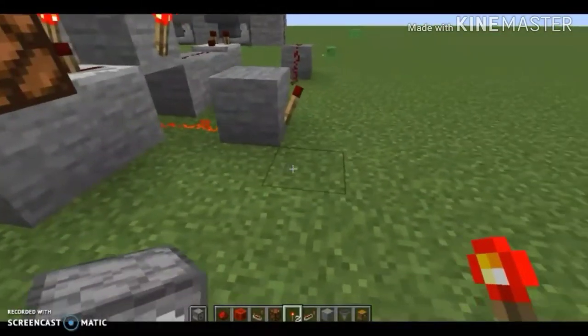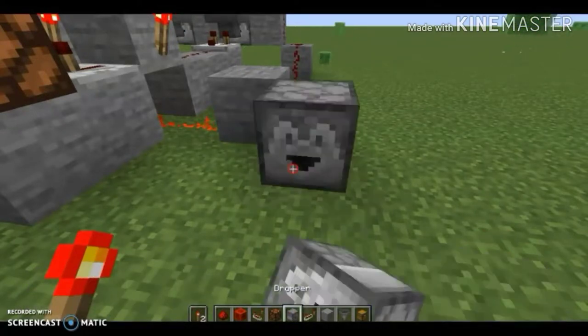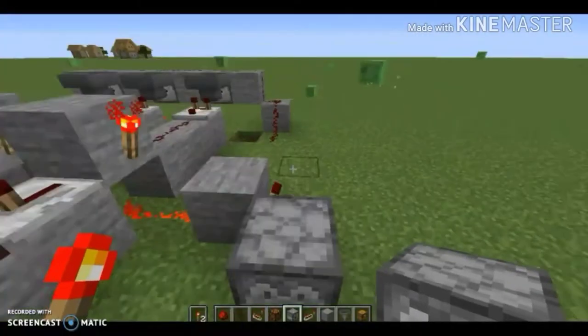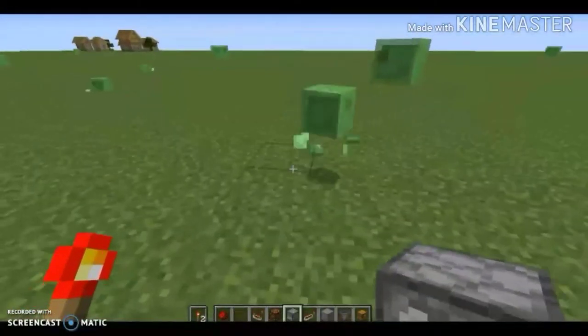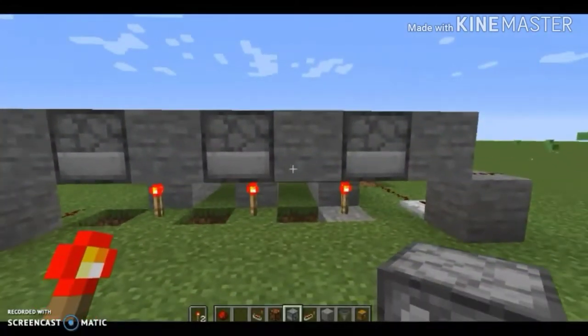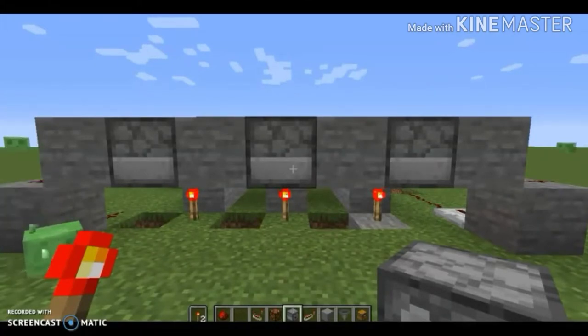And then we just put in the drop — let's put something like a block of redstone. Then we can head over here and place one sword in each of these with one stackable item. I will do that now and I'll come back when that's done.